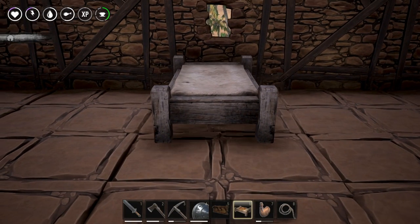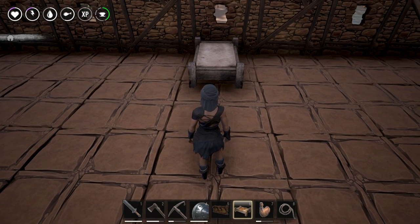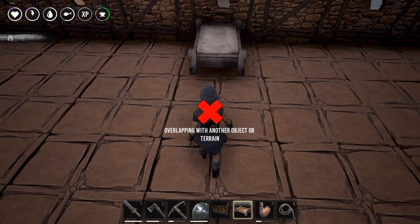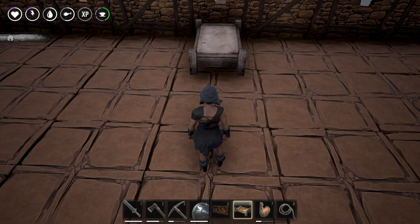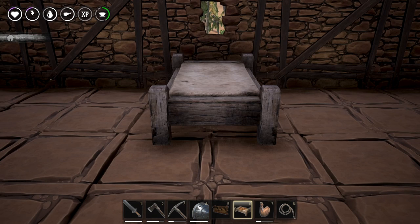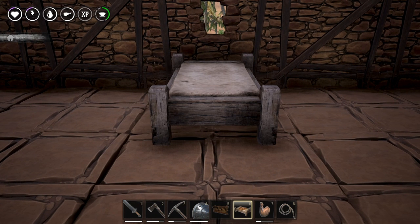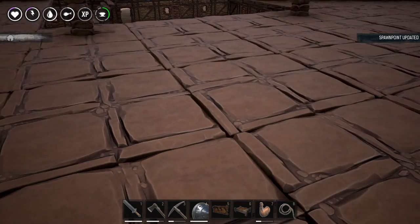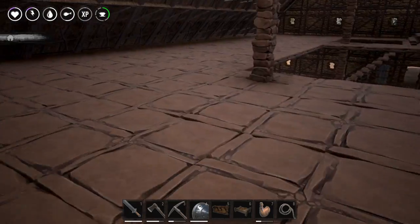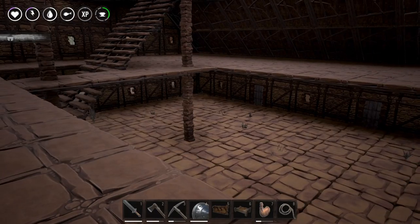Placing the bed now. There we go — I have a bed! I'm gonna make that my spawn point. Later on I'll be building a chair and other furniture in here, but for now I think it's time to get a furnace going.